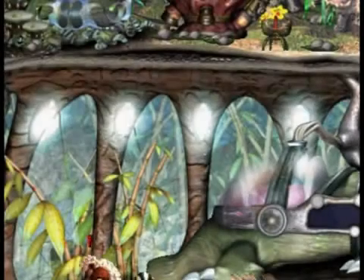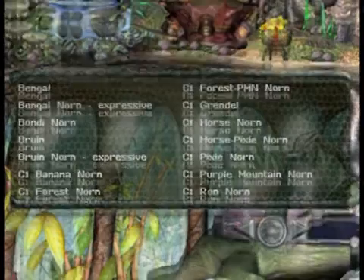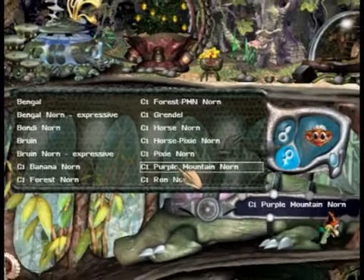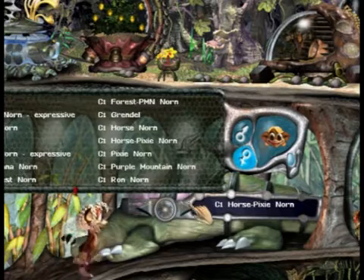Advanced Mewko is a very straightforward little list agent. All you have to do is click the little wheel on Mewko, and a list of every creature breed you have installed will pop up. You just have to click the creature breeds on the list, and they will show up in your egg lair.